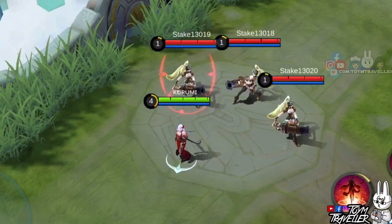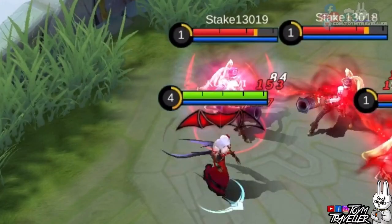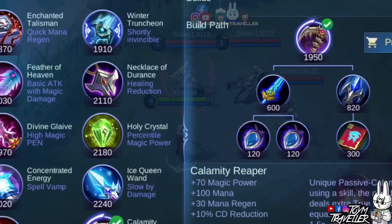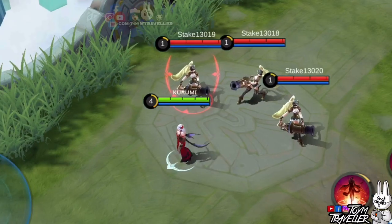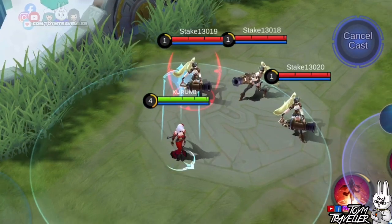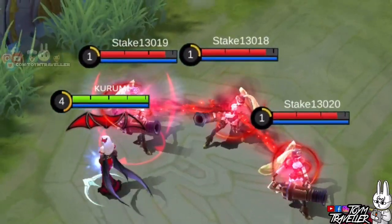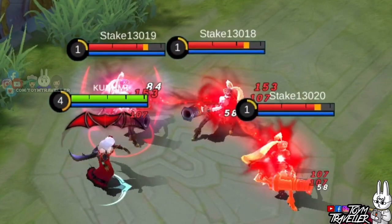You might be wondering: what if you or your ally deal true damage to a cursed enemy — will the other heroes receive true damage as well? We bought Calamity Reaper to deal true damage to the target. After using the ultimate and dealing true damage to one of the cursed enemies, you can see the true damage was also received by the other two cursed enemies.